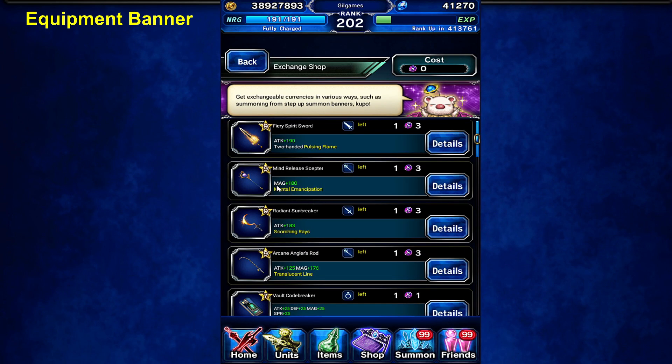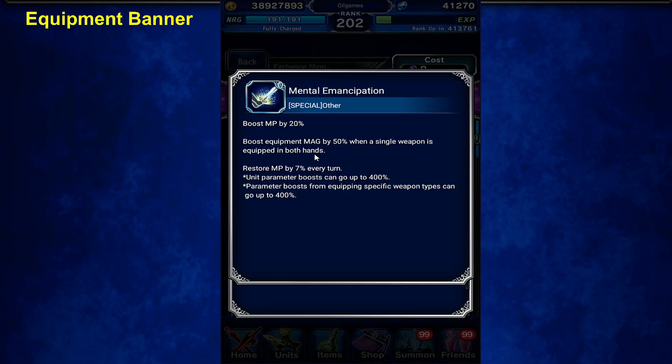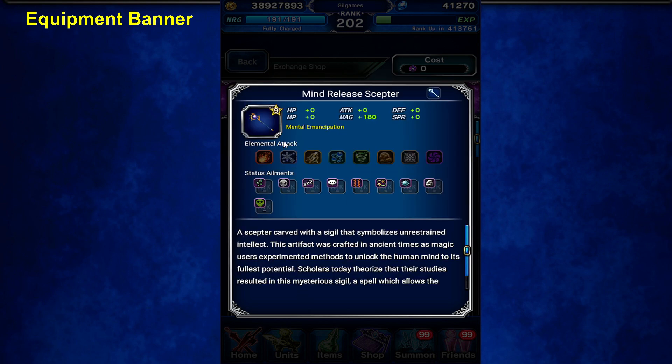Mind Release Scepter — this one's not bad, 180. Single handed, 50% to mag, and reduces MP. Boost MP and restore MP. What's the special ability of this? Mind Release Scepter — increase physical magic damage against machines and dragon. Boo, this one sucks too.